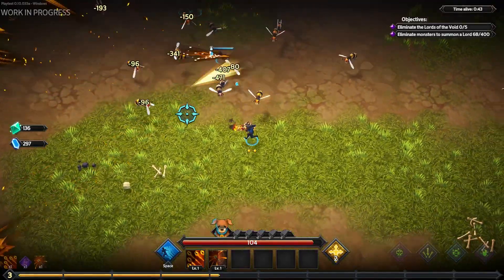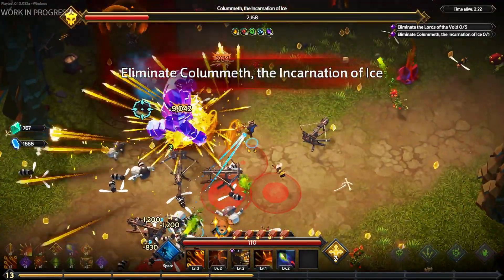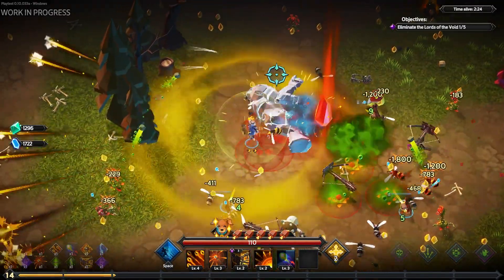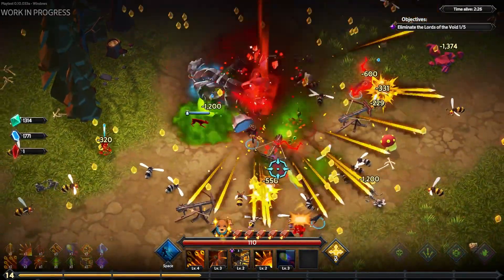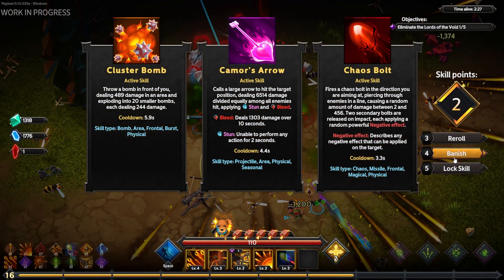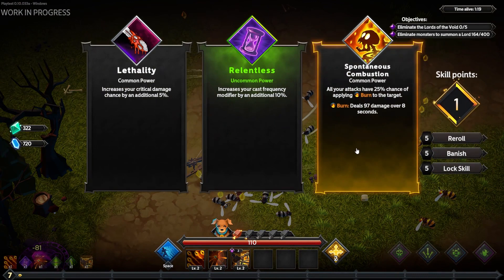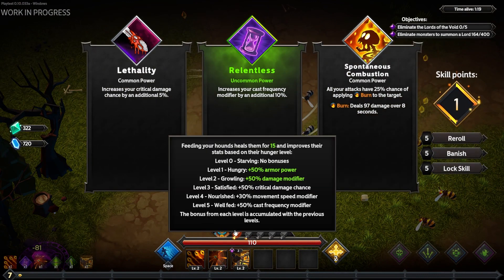A side note about the meats: they also have rarities, meaning you can get blue, purple, yellow meats and so on, which fill the meter more depending on their rarity. Whenever the meter fills to maximum capacity, the buff will not deplete as quickly. Aside from healing the dogs, with every level of the meter filled they gain accumulating buffs — which are quite powerful — such as flat damage, crit damage, move speed, and cast frequency.